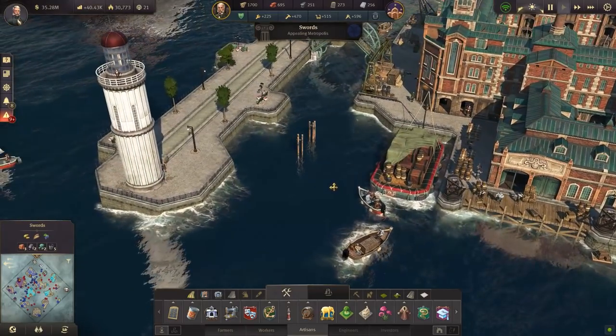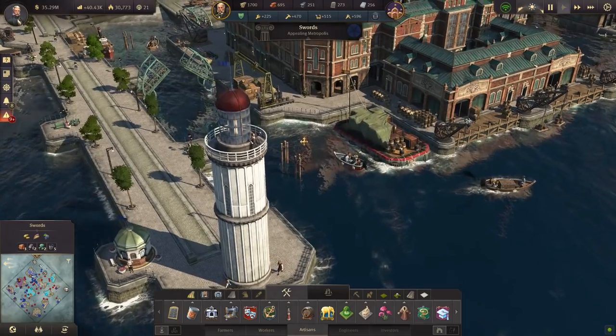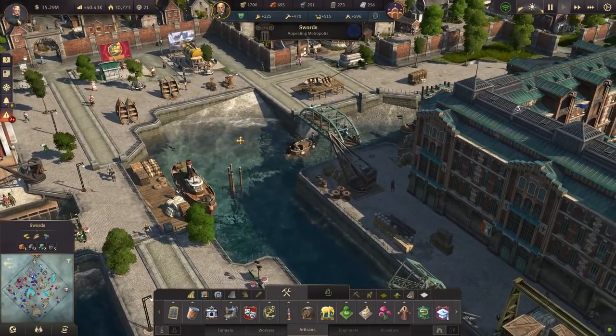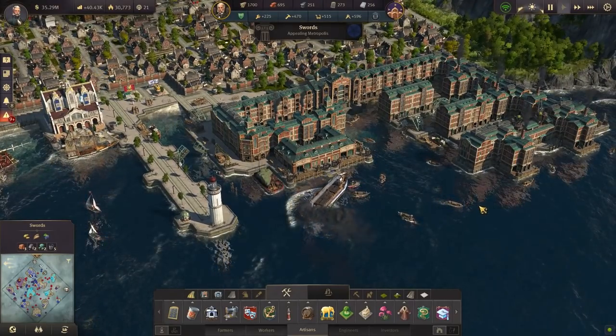The ornaments are really quite nice, and there's a good variety of them, from small restaurants to park benches and lampposts, to full-on loaded barges that bob up and down on the water, or bridges to help connect various piers together. Unfortunately though, the bridges don't actually connect roads together, as they are just a visual ornament.